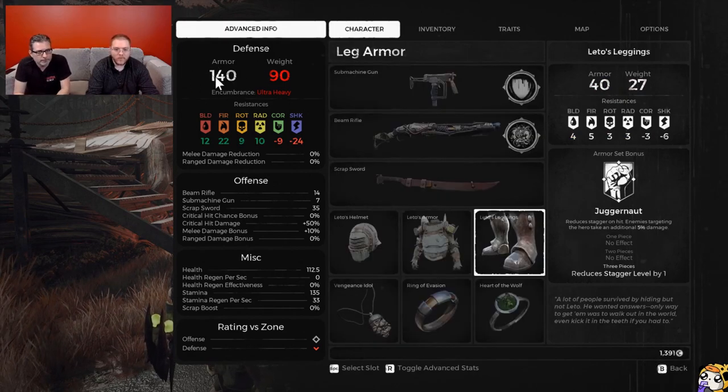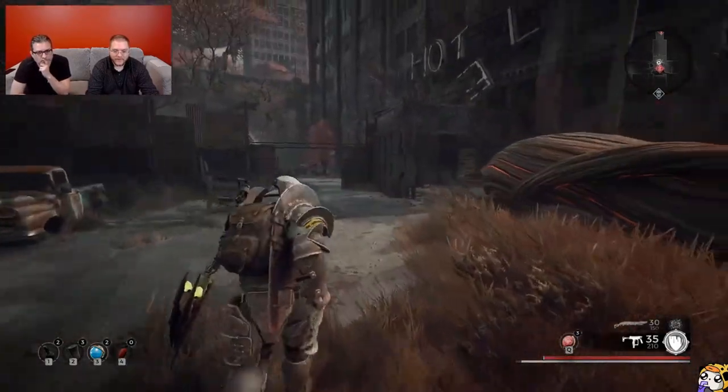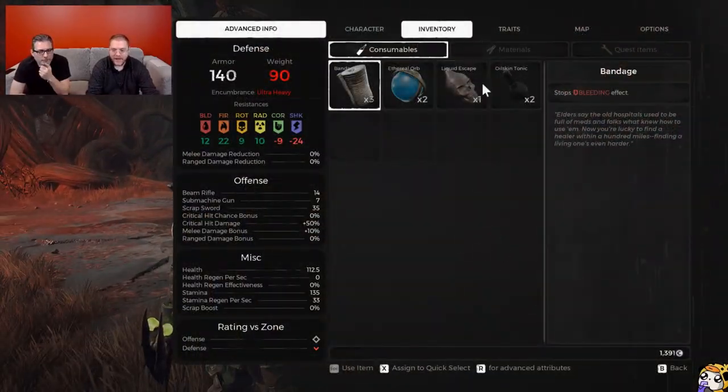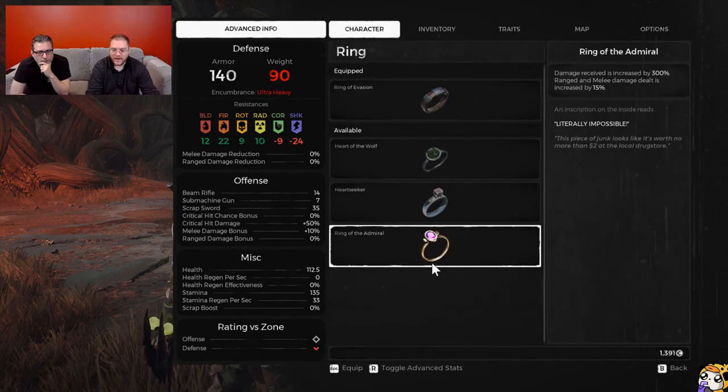The whole point of this video is to talk about how freaking badass this armor set looks. It's going to be ultra heavy encumbrance, meaning that when you're dodge rolling you're no longer actually rolling — you're literally going to be belly flopping to the floor. That being said, while you're literally flying into the air and falling to the floor, you do have your i-frames during that time.